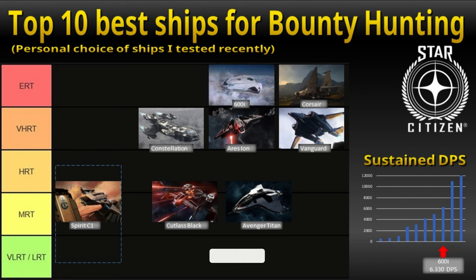The next ship is the Origin 600i — check out my recent dedicated 600i video. What makes her really great is the two size 3 shields, which significantly increase her survivability. On the other hand, the sustained DPS of more than 6,300 is more than enough for multiple ERT missions in a row. Flight characteristics are a bit better than the Corsair, but she is still heavy and sluggish. Overall, you have a gorgeous, beautiful ship that does ERT bounties with ease.